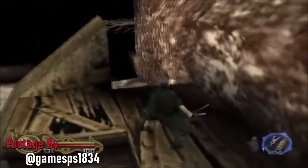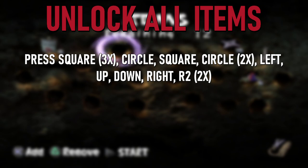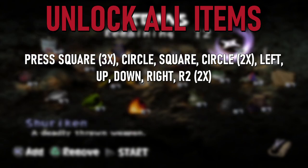If you wish to unlock all items from the start, then head into the item select screen just after picking a mission. Then press Square three times, Circle, Square, Circle, Circle, Left, Up, Down, Right, R2, R2.